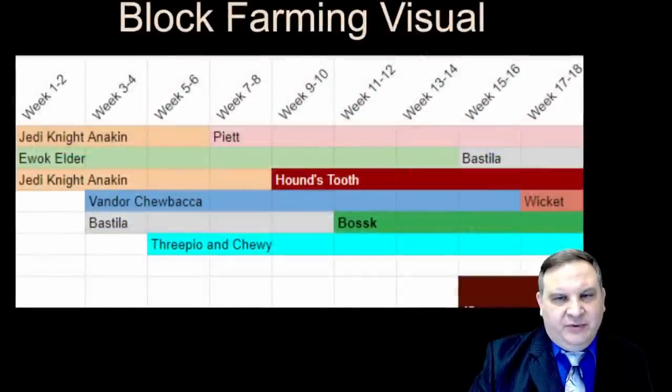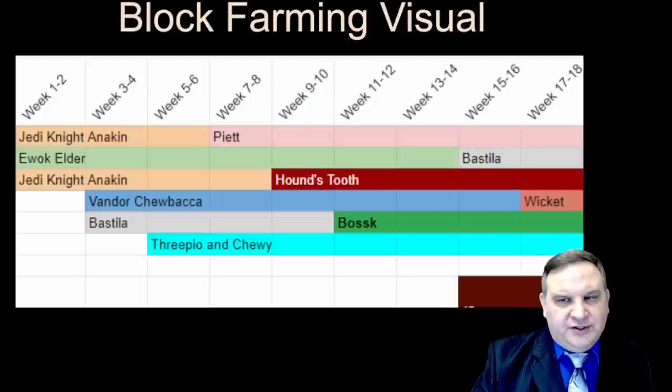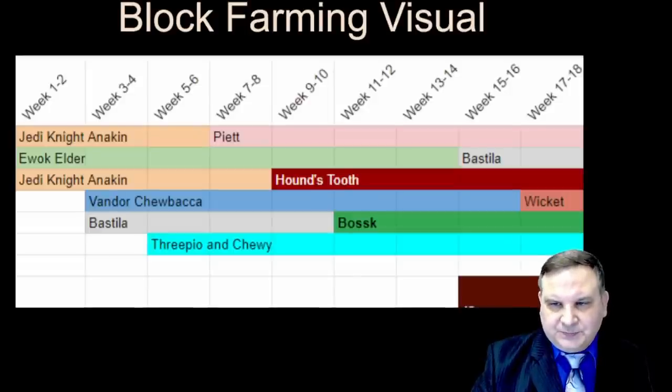Here's the early farm. We've got Jedi Knight Anakin and Ewok Elder — two nodes have Anakin on them. If you can get to the Range Trooper early to unlock him, you can do that; otherwise, just get the Stormtrooper out of the shop. Vandor Chewbacca gets picked up as soon as his node's available, as does Bastila Shan and 3PO and Chewie. Piet comes in around week seven or eight, Houndstooth around week nine or ten, and Bossk after week ten or so. We farm the Elder, and then once the Elder finishes up, we're going to pick Bastila back up around week 15 or 16 to finish her out to seven stars.